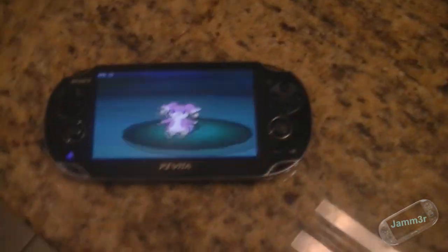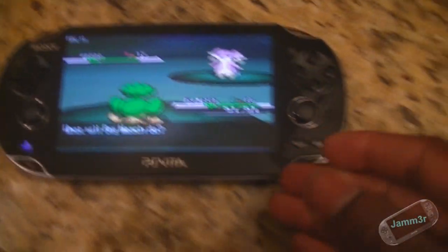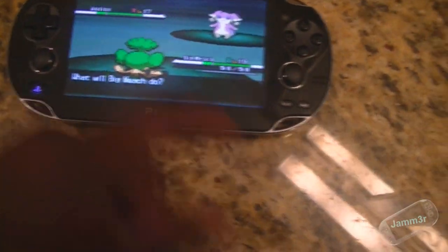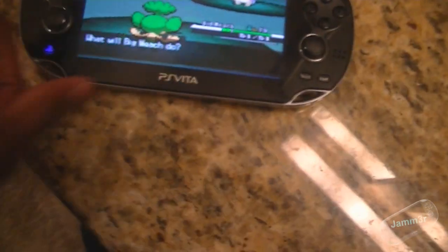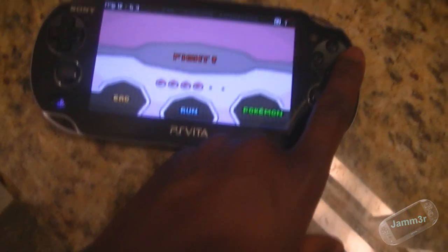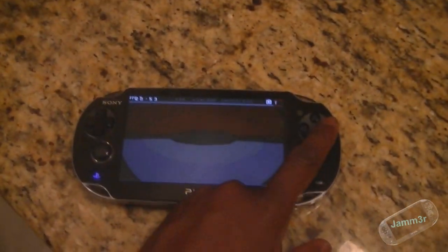L and R really don't do anything. Start doesn't do anything either — you don't really need Start for anything. When you start up the game, you press Circle, which acts as A, and it will start the game. Whenever it says 'Press Start,' you don't actually have to press Start.